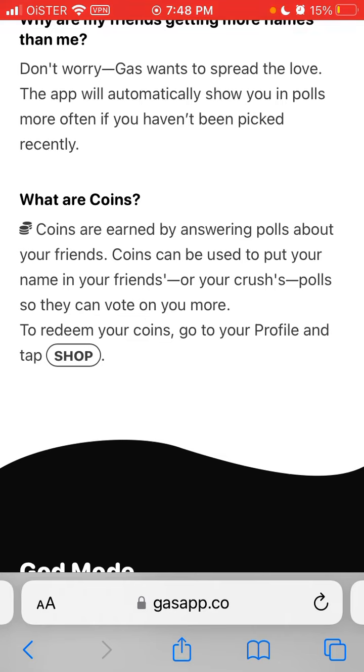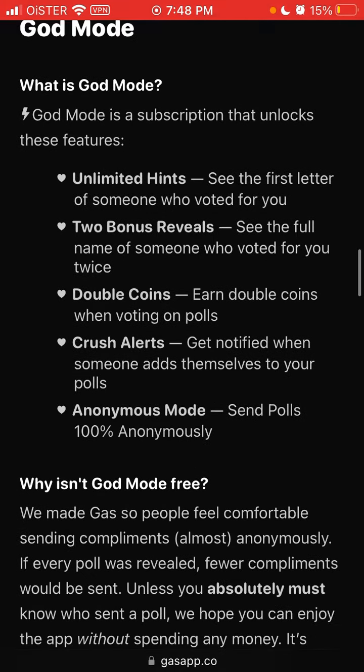Another strategy is to appear in as many polls and posts as possible. If you're suggested to appear in more polls, just do that and you will appear in more. You can also use coins to put your name in your friends' or your crush's polls so they can vote for you more. You can buy more coins in the shop.